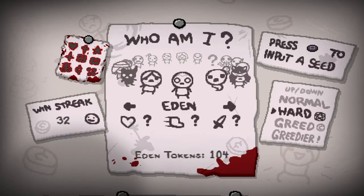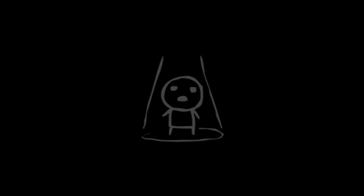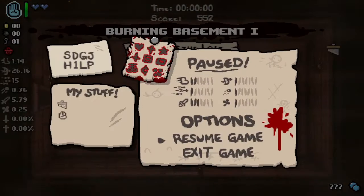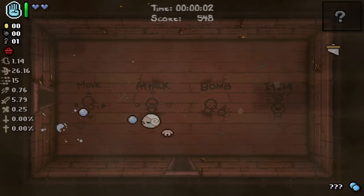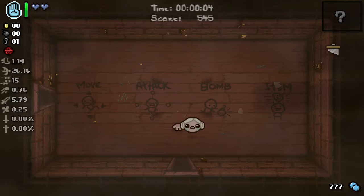Yo, it's been a minute, let's dive in and play some more Eden. Sorry about the lack of videos, we'll try to keep it going before Repentance comes out. Here we go. Really strong damage — we had Guillotine which is pretty rough. Telekinesis, not terrible. Seed SDG JH1 LP. Curse of the Lost.